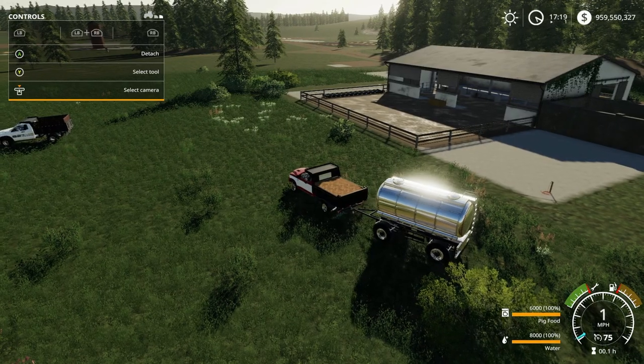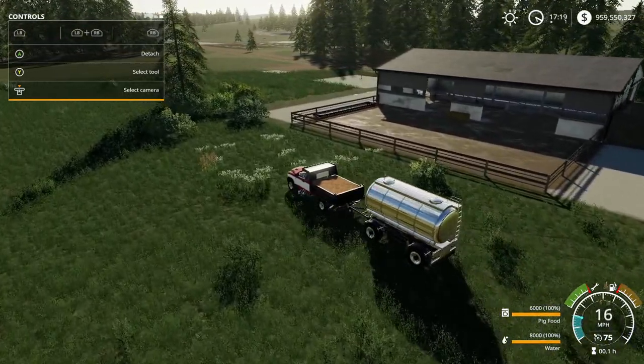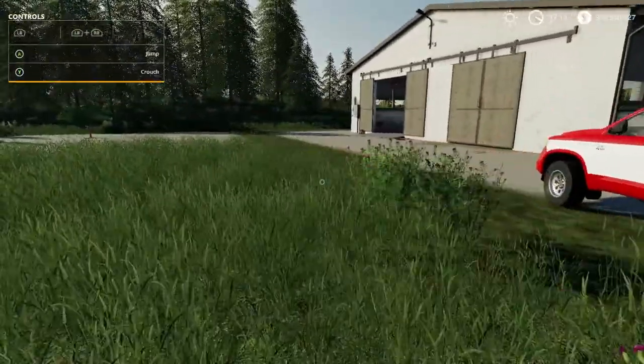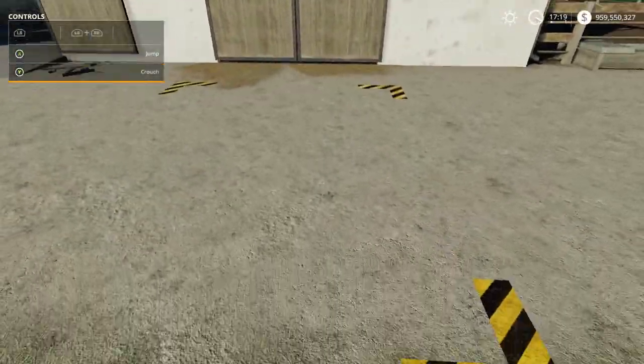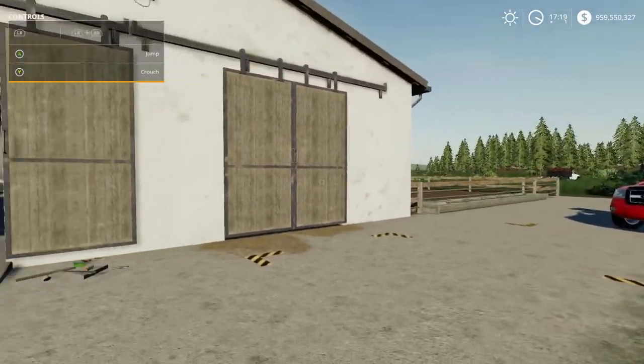You just scroll to it, select it, place it where you want, and that's about it. Let's go ahead and pull up to it now — take a quick walk around, see where everything is. The trigger to purchase is right here on this side.